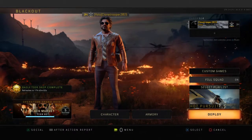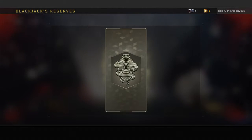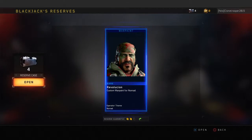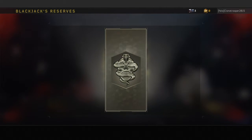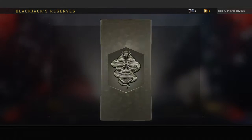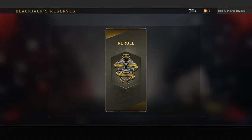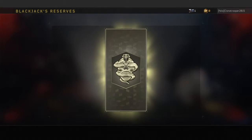What is up guys, it's clone trooper 2015 and today I'm just gonna do a reserve case opening, see what we can get. Revolution custom war paint for nomad — probably won't use that. Let's open the next one: woodland custom outfit for recon — probably won't use that either, could be good. We roll. Okay, white out custom for Sarah.